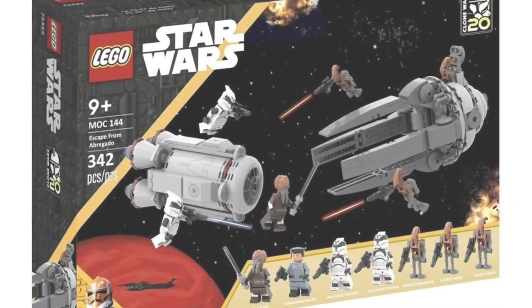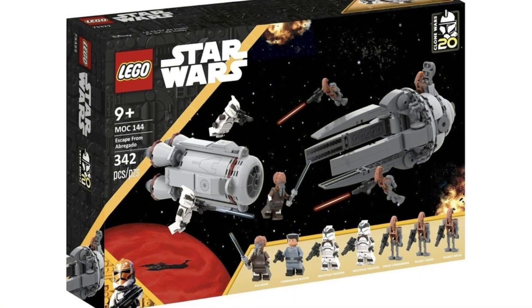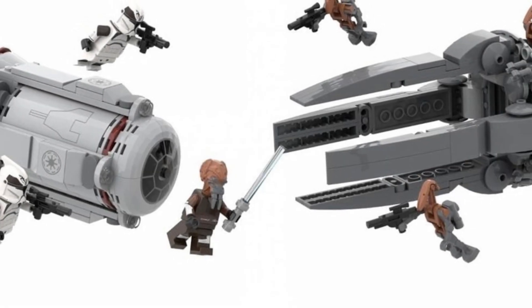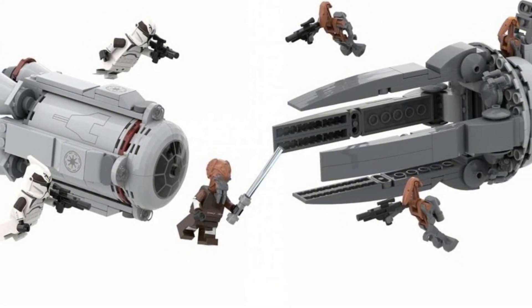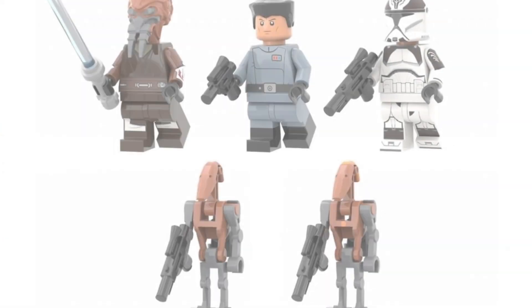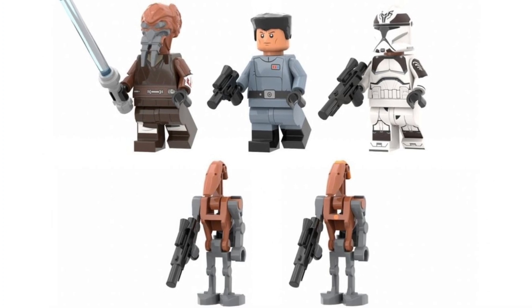The first set that we're going to be talking about today is the Escape from Abrogato. I'm pretty sure I pronounced that correctly, but you guys can correct me if I'm wrong. Of course, this is from Clone Wars Season 1. I just love this scene — it was just so cool with the Malevolence arc. I definitely think we need a remake of that ship, but that is a discussion for another time.